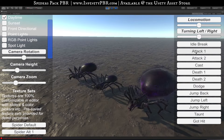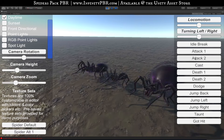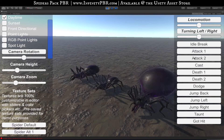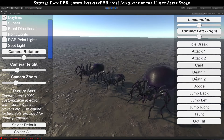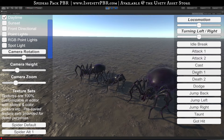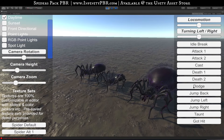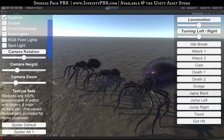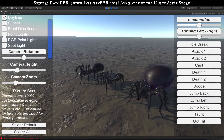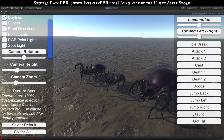We've got two attack animations — a simple chomp, and then a jump. We've seen the cast animation. There are two death animations: a flat one where the spider goes onto its back. There's a dodge animation where it quickly jumps back, an actual jump back which is a single jump, a jump left, a jump right, and a taunt animation.